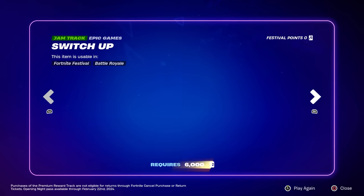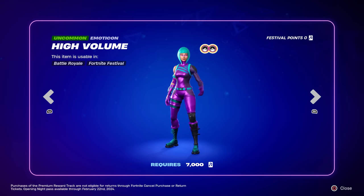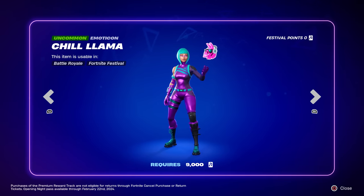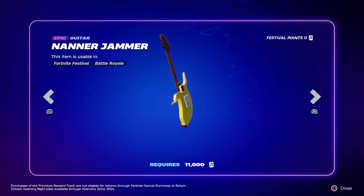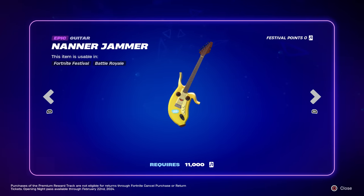Take Me Higher - this is a great track, another FNCS one. We got Equalize, that's an emoticon - kind of lackluster. Switch Up is a great music pack as well, and this one is usable in Battle Royale because that's where it came from. High Volume is another emoticon. Run It is another FNCS one - my least favorite out of the free ones. Chill Llama is another emoticon. Brace for Chaos is one of my favorite FNCS tracks - it takes a few playthroughs but once you hear it multiple times you're going to love it. Nanor Jammer is a guitar and it is usable in Battle Royale - the quote tier 100 - requiring 11,000 festival points.